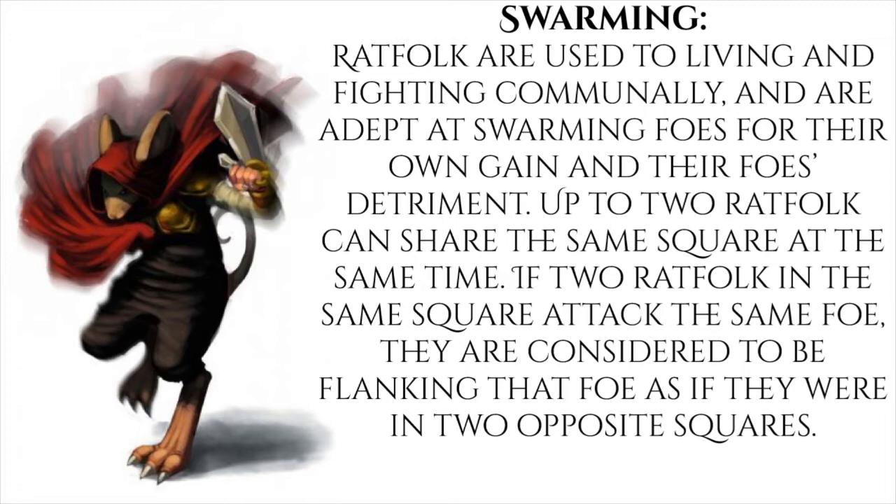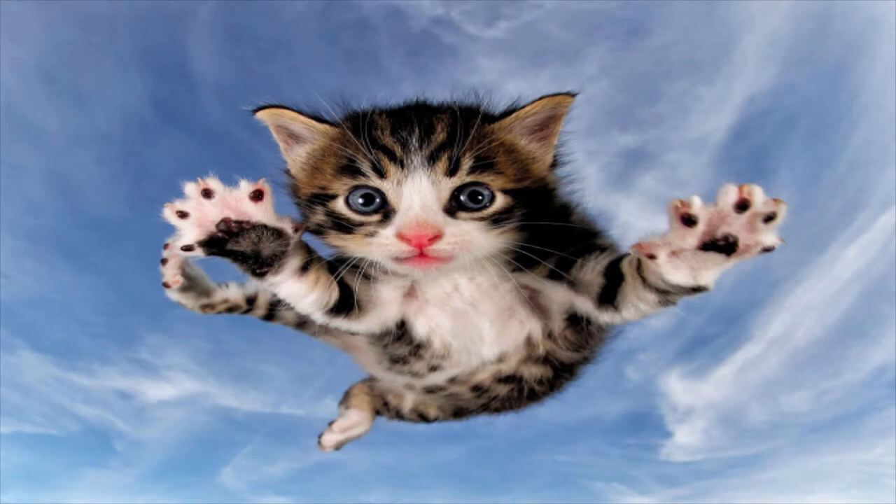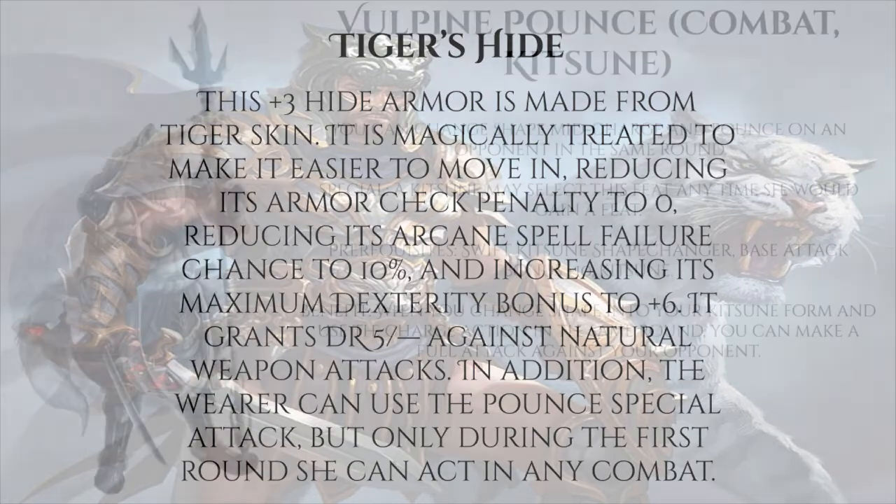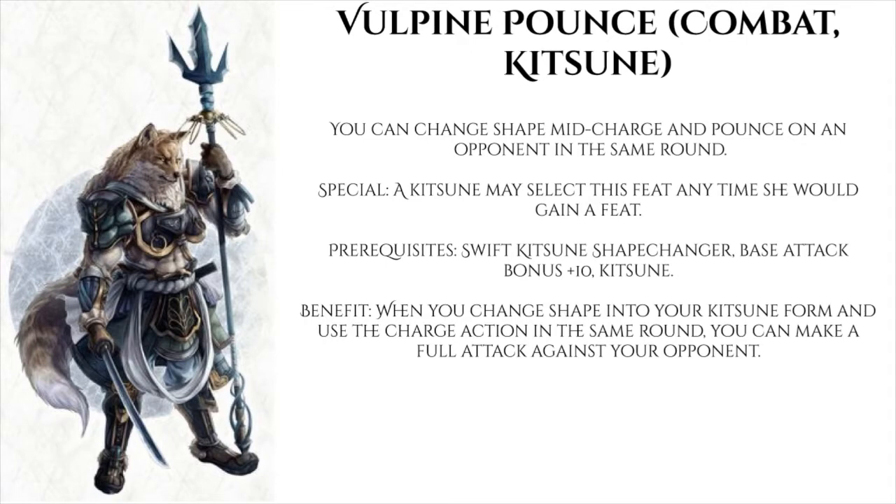The other option is to play something with Pounce. Tiger's Hide is a +3 hide armor that increases the maximum dexterity bonus to six, gives DR5 against natural weapon attacks, and lets the wearer use the Pounce special attack — but only during the first round she can act in combat. Since that limits us to essentially just the surprise round, we'll skip Tiger's Hide and instead consider playing a Kitsune. Volpine Pounce requires a Kitsune with base attack bonus 10 and the feat Swift Kitsune Shapechanger, but it lets us Pounce when we change shape and charge in the same round.